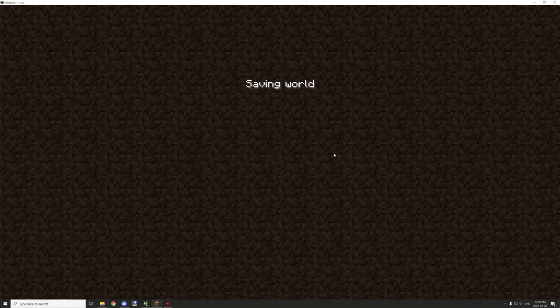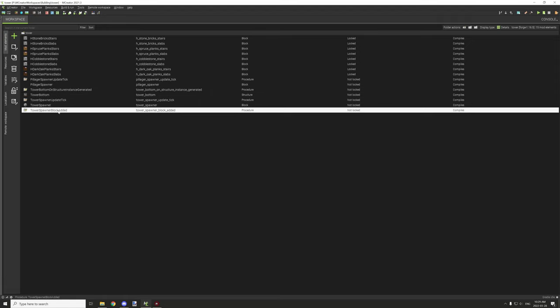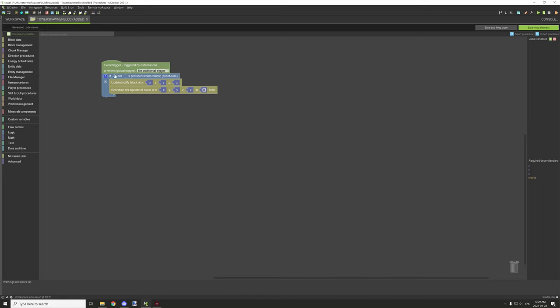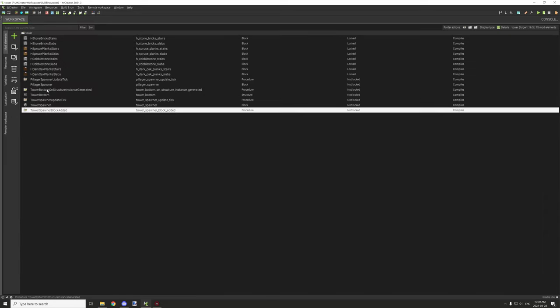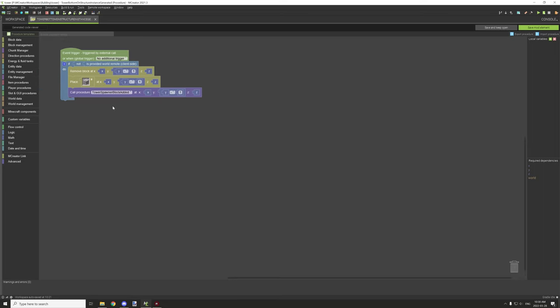Let's go into the procedures now — basically just these procedures here. When the tower block is added, we run this on server side: we create an if-statement with a NOT block checking 'is provided on remote side,' meaning client side. Setting it to a NOT statement means it only runs server side. After that, we make sure the block is updated and notified, select the current location, and schedule a tick update in zero ticks — this helps it refresh and allows it to start ticking again. That runs from the tower bottom on structure instance generated.